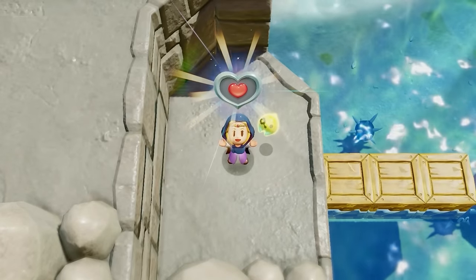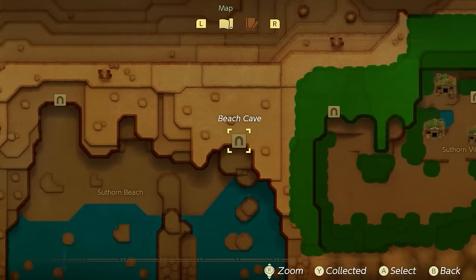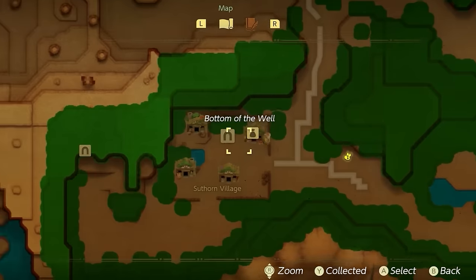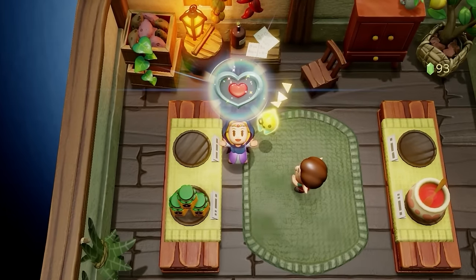Heart Piece 1 can be found in this location at Southern Beach. Heart Piece 2, once you make it inside of this cave, can be found right over here after Southern Beach. Heart Piece 3 can be found in the shop in Southern Village, which you can buy for 80 rupees.